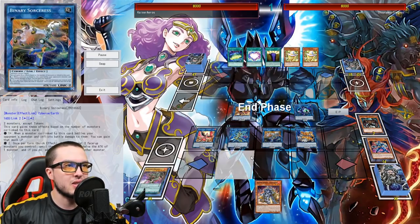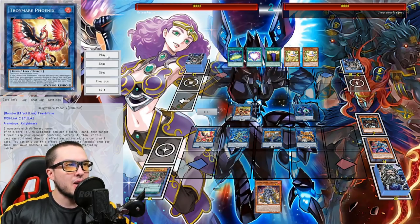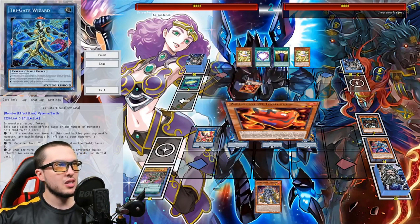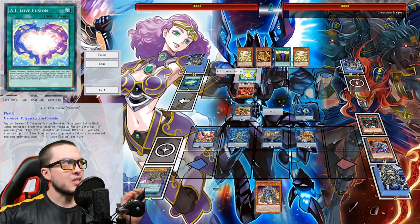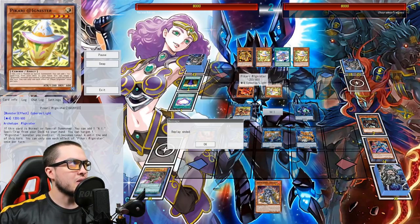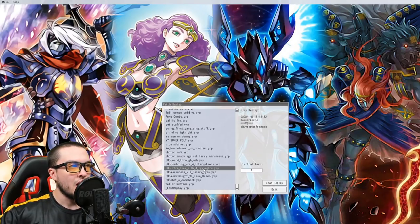Going into Trigate, then using Goki Rematch to revive two for the Link Rebo, and using that last Mali to go into Phoenix — completing the Extra Link just using Goki's Ignites and Mali, which is a wild concoction. Playing against the AI: the AI normal summons Achichi, tries to play AI Love Fusion, which gets negated by Trigate. It uses Idol Reborn to summon Pikari and just scoops. A pretty swift win.